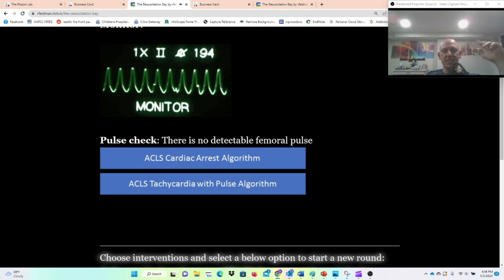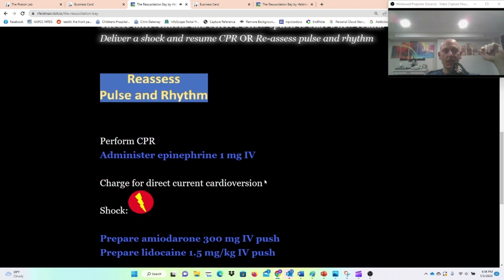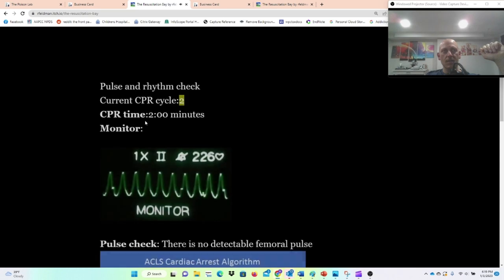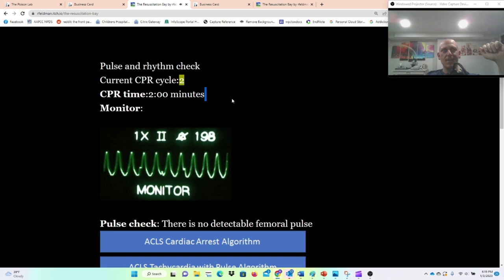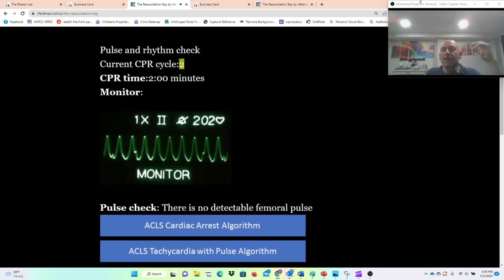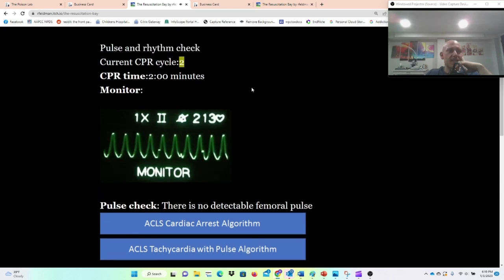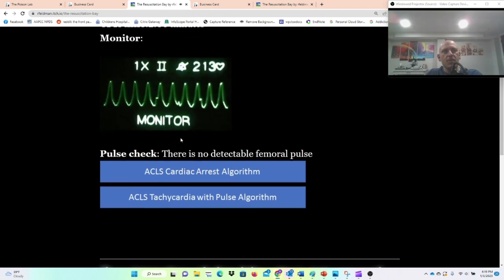You know the algorithm — it says we should shock. I'm going to perform CPR, charge for cardioversion, prepare and push amiodarone, and then shock. I know that's not what the guidelines would say, but in real life, a lot of things come at you at once and I don't think there's any real reason to wait to give antiarrhythmics. I could have done lidocaine — this is acute coronary syndrome induced and it might be better for that because of its ability to bind better to ischemic heart tissue with lower pH. But I went with amiodarone.